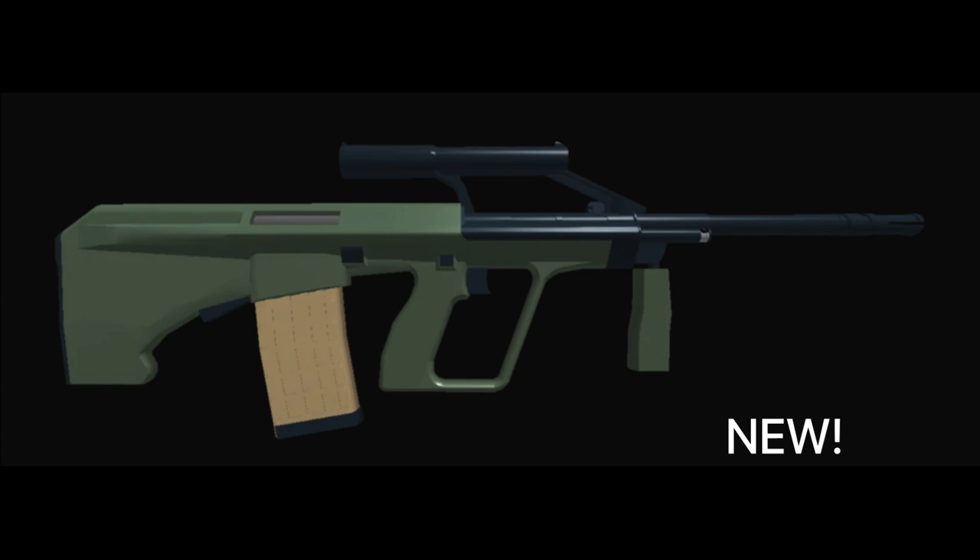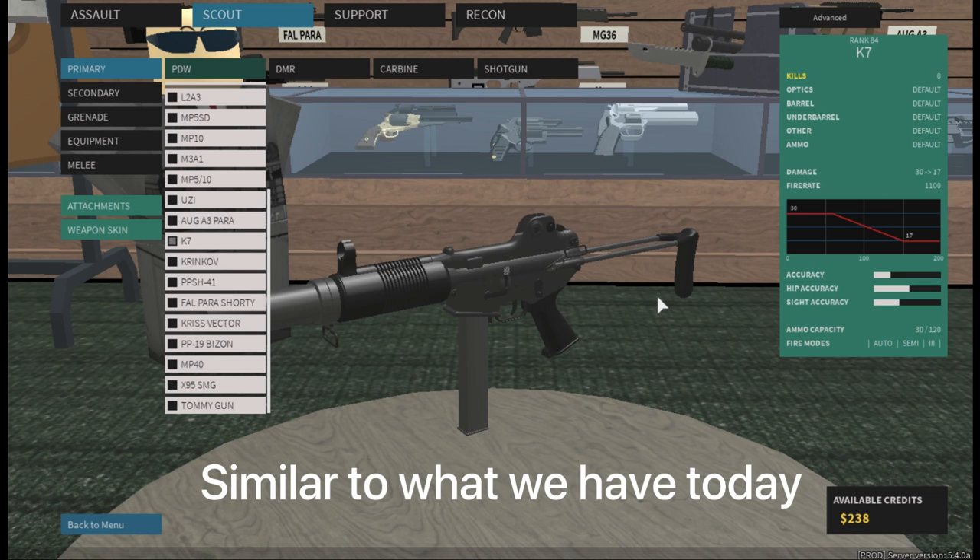The first major update was 0.60, released on March 21st, 2016, which came with exciting news: a major content update for guns, a new AUG-A1 model, four unique AUG gun variants, and an ordered gun list sorted by rank in the menu, making the UI easier to use.